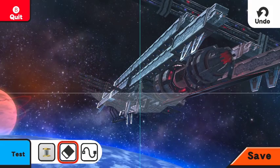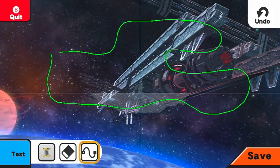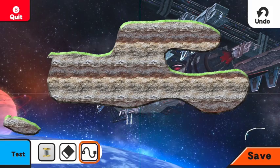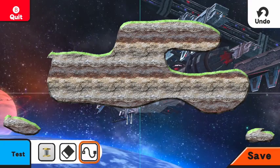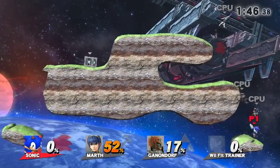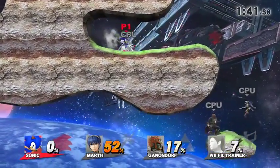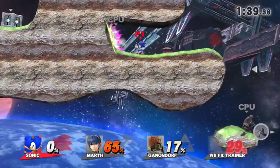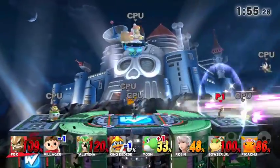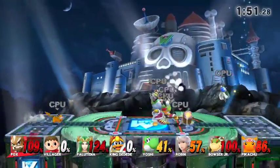One of the best things also is you can create your own stage on the tablet, on the gamepad. Basically you just draw on the tablet, pick whatever background you want, however you wanted the look. For whatever reason, I picked dirt in the middle of space. You create it, boom, you got yourself a match. I can't wait to create old Smash Bros. maps and play them on the Wii U. There are definitely a lot of creative people out there who are going to put that into very good use.